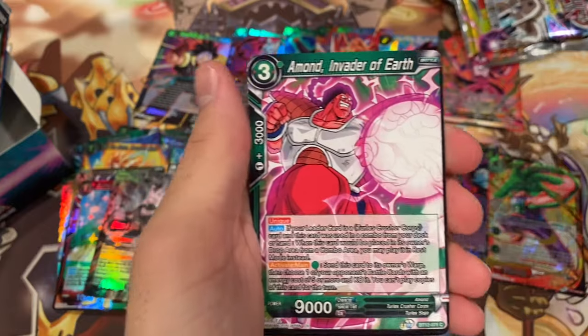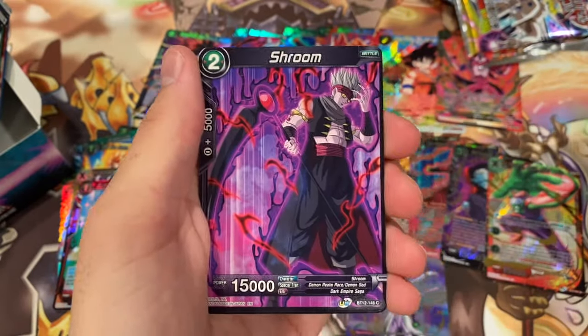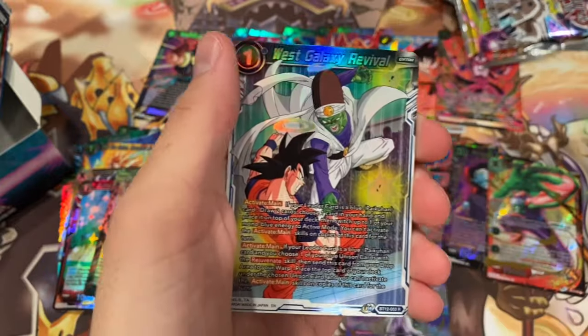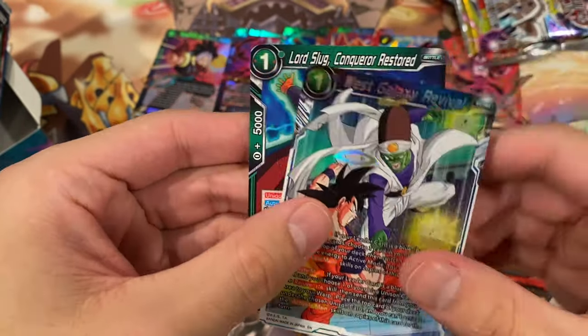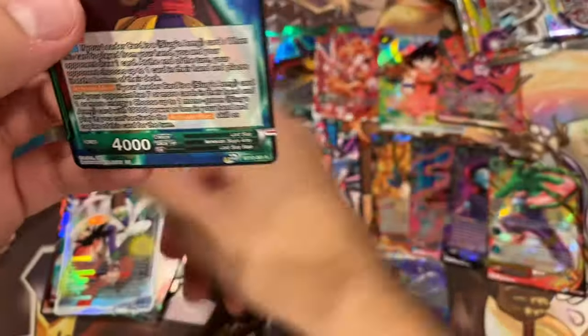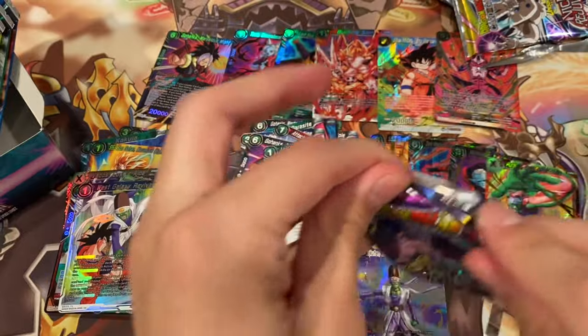Shusame, a Goku, a Shenron, a 4-star Ball, a Shroom. West Galaxy Revival — pretty cool looking action shot right there. Lord Slug, Conqueror Restored.